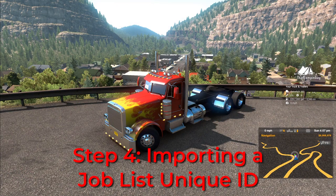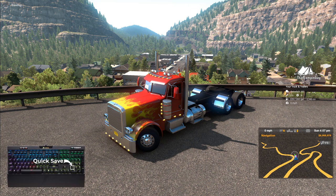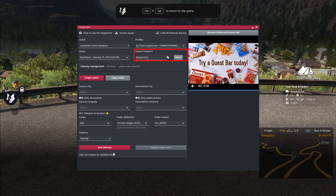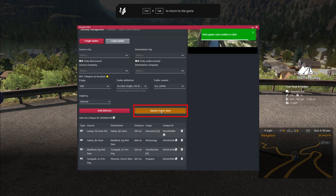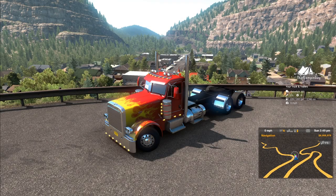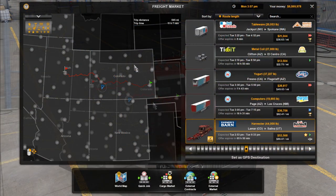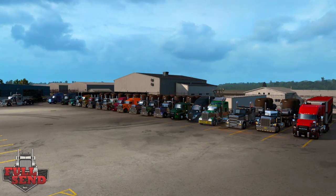Step 4: importing a job list unique ID. Truckie needs a current save, so before opening the Dispatcher hit your quick save button, then press Alt+D. The Import Dispatch box is where you paste a unique ID, then select Import. You can see the job list has been added. Remember you must choose Update Game Save to update your save file. Close out the Dispatcher, use your quick load key, and select the edited save. Check to see if your job is present — your first delivery should be pre-selected. See the import unique ID help section if jobs are not in your freight market.